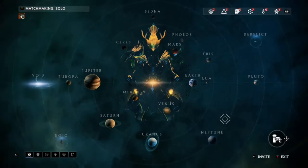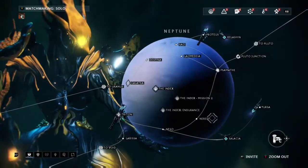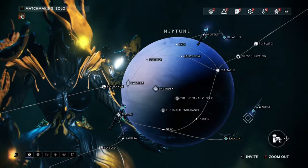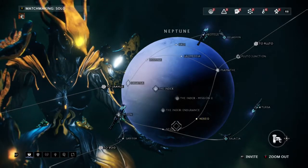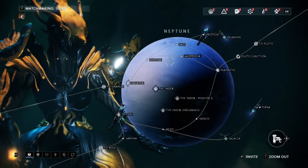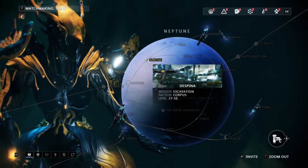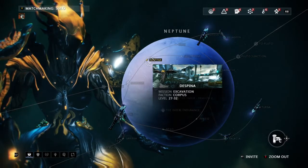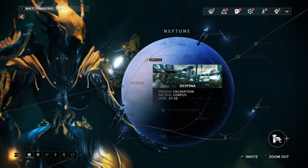I'm going to be showing you guys about three locations — the best farming places. So far I've got probably 12 relics total. The way the relic system works is you need a lot of relics, and it's a chance-based system, so you want to make your relics radiant, flawless, and everything — ideally radiant.